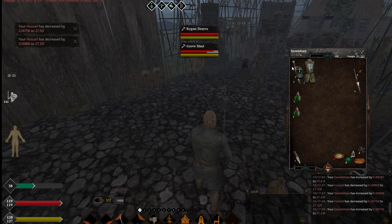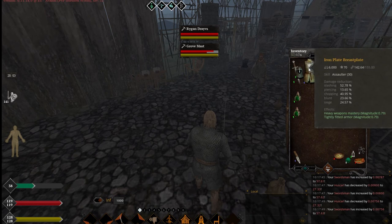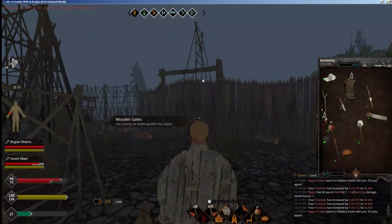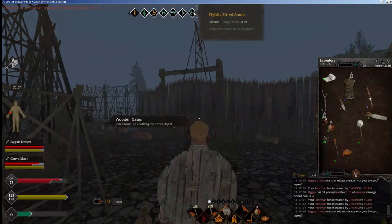I also want to point out that heavy armor — like assaulter armor, vanguard armor, and berserker armor — gives you a tightly fitted armor effect. As you can see, tightly fitted armor gives you a reduced chance to be poisoned. A really good quality armor will actually reduce your chance of getting poisoned by a lot. I think high quality one-guard armor, which is half plate, will give you about 10 magnitude, maybe a little bit more. It's not much, but that's still some protection against poison.